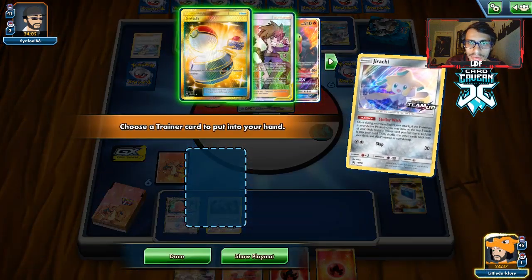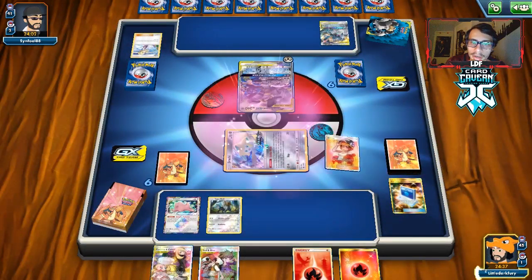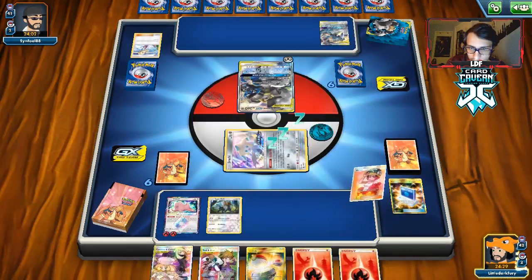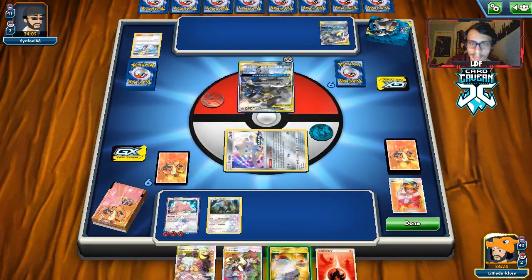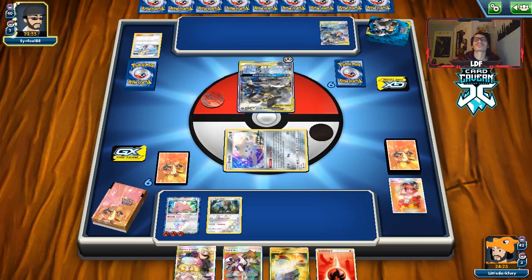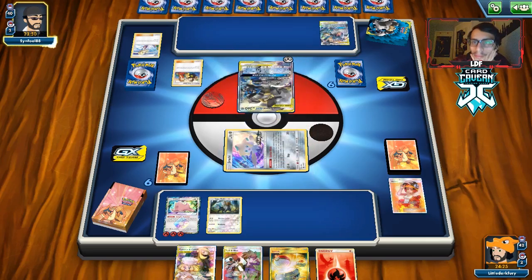Let's Stellar Wish first and take the Red and Blue. We are going to Welder to our Ditto — we're just going to pray it doesn't get Custom'd out. There's another energy — should we attach again? Yeah, I think we have to. We're just going to pass. So they can Full Metal Wall me here — as long as they don't have Custom Catcher, we should be good. That's kind of the issue with the Ditto. Maybe I should have PokéComm'd for Slugma instead and kept the Ditto around.